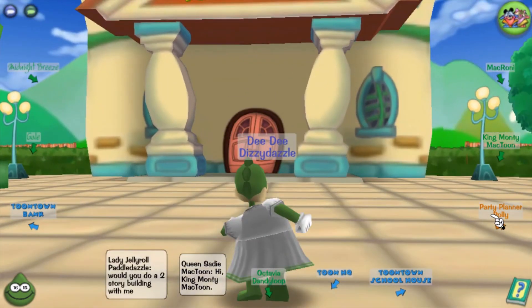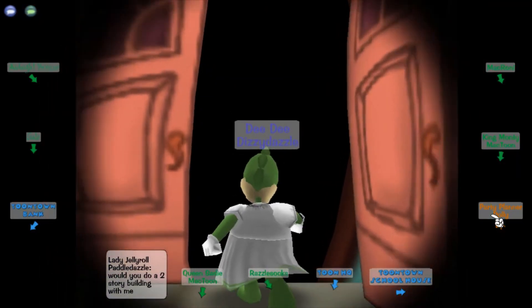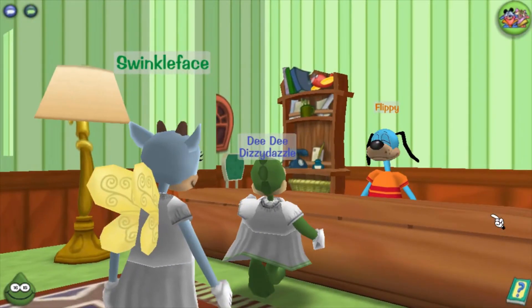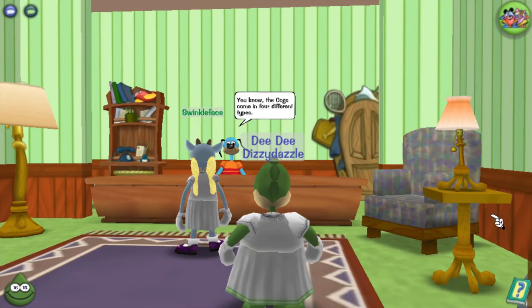If we lose our laugh we go sad, then we lose all our gags, get sent to the playground, and can't defeat any more cogs until we get happy again. I think it's adorable the way they made everything about happy and sad and trying to make everyone laugh — it's very toony and I love it.